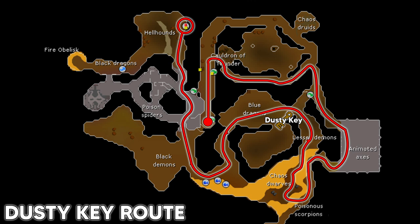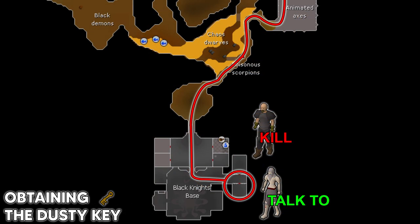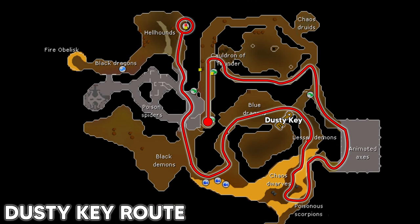Enter the Taverly dungeon, head north, then turn east at the Cauldron of Thunder, and follow the path into the animated axes. If you don't have a dusty key, go past the poisonous scorpions instead of turning at the chaos dwarves. Once in the black knight base, kill a jailer who drops a jail key — use it to open the cell and talk to the ghostly-looking guy who gives you a dusty key. Then head back past the chaos dwarves, past the lesser demons, use your key on the gate.